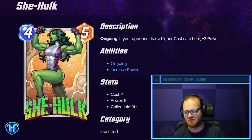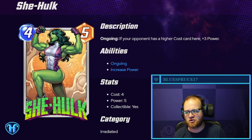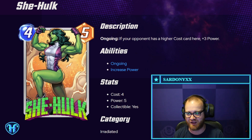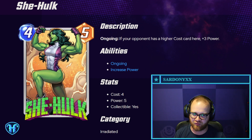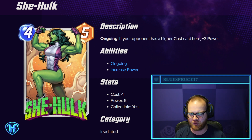She-Hulk — four mana, five power. Ongoing: if the opponent has a higher-cost card here, plus three power. So this is kind of a four-drop that you don't want to play on curve. You realistically want to be playing this on turn six along with a two-drop, so you can predictably put it in a location where your opponent already has a five played out. Although you could also use this proactively in a location where you explicitly don't want your opponent to play another card. However, it's only eight power total for the payoff, so maybe that's not quite worth it for a conditional payoff.